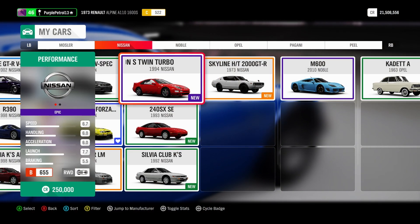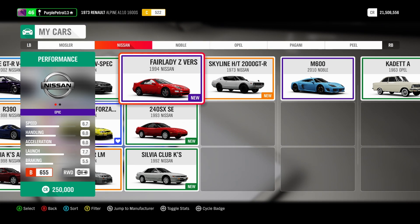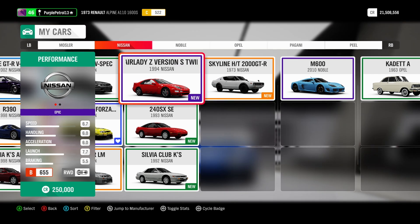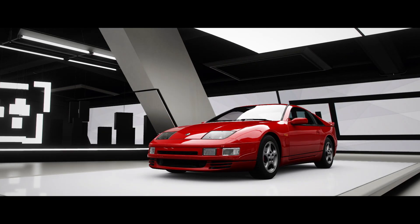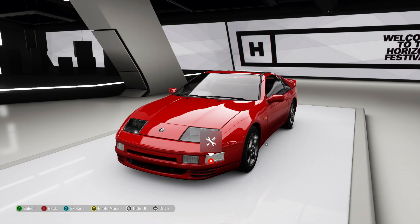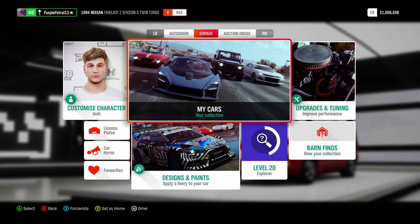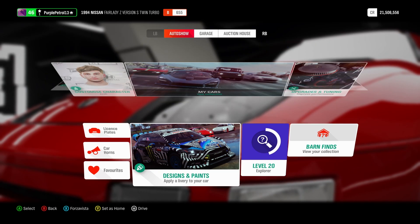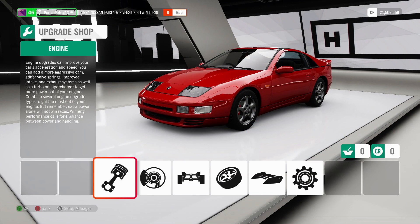We've now won the three cars from the various championships and seasonal events. I'm going to start off with the Fairlady Z, which I think is probably the least exciting of the four cars we're going to look at today. We'll jump into this, have a quick look at customising, and take it for a quick drive, then come straight back to take a look at the Hot Wheels car. If we go to upgrades and tuning, let's have a quick look at what we've got here.